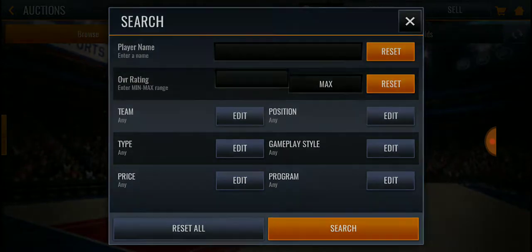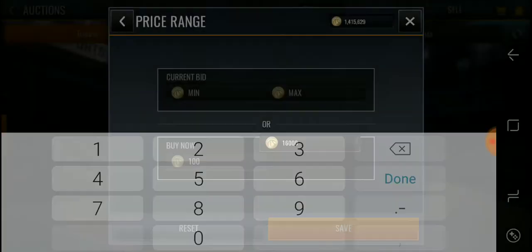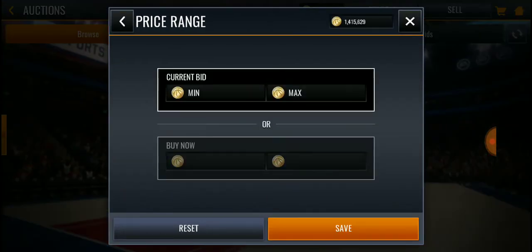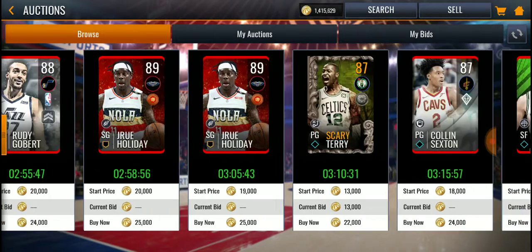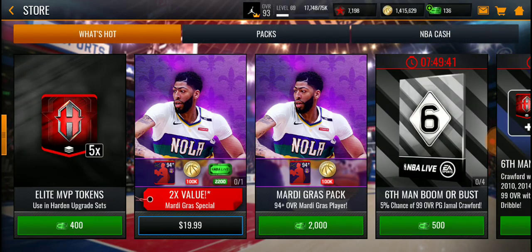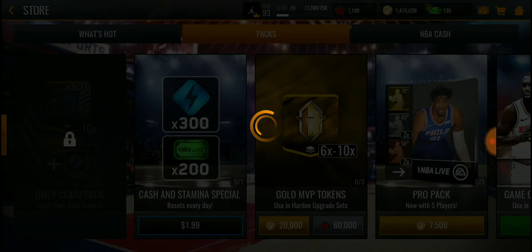So that's 187,000 coins for an 87 plus, and most of them go for like 16k or 25k. Let me check — yeah, look, there are three right there for 16k, and at 25k you'll find a bunch of them easily. So 187,000 coins for a guaranteed 87 plus that's only going to net you 25k at most.